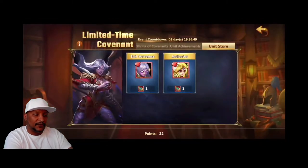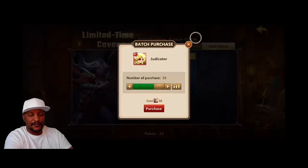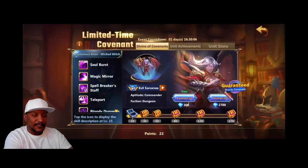So at the end of day two, we had 26 Oracle Covenants towards Judicator — so we had a lot of work still to do. On day three, we're going to go ahead and do two 10-times pulls.